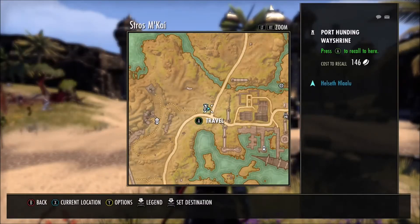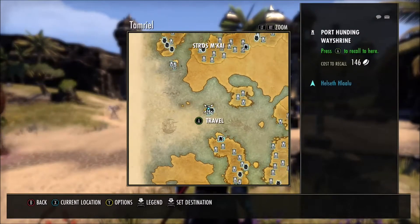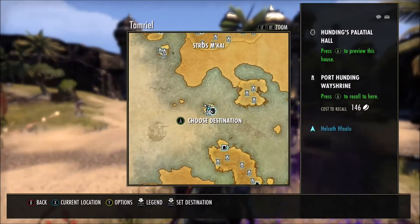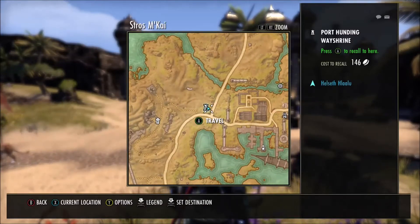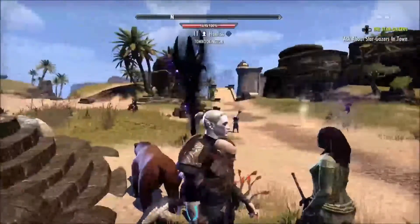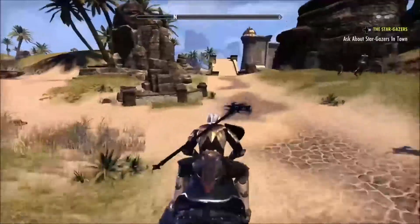You're going to want to come to the Port Hunting Way Shrine here in Strauss Mackay. It's a little island that's just north of Auradon. You're going to want to come here to the Port Hunting Way Shrine. There's going to be a little bridge to the north of the Way Shrine, and you're going to have to travel there to begin this little quest here.